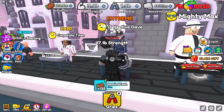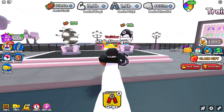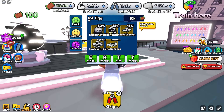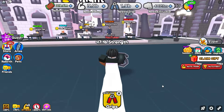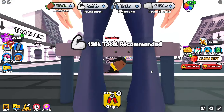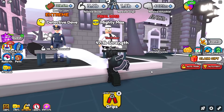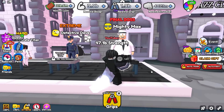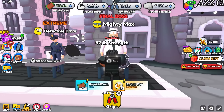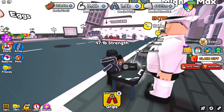Detective dave pays 125 rewind cash, so you can beat him maybe 40 to 75 times to get one of these eggs. Get as many ink eggs and pets as you can because mighty max is not going to be easy. He's a total 1.1 recommended strength and gives 625 cash. He drops legendary eggs, but the legendary eggs won't do anything for this event.